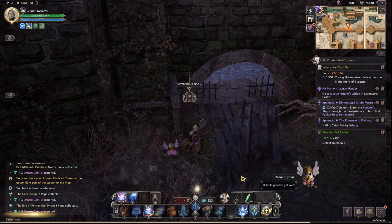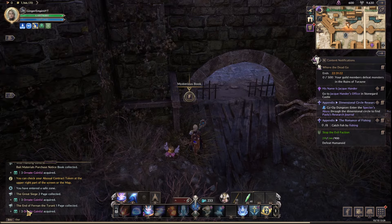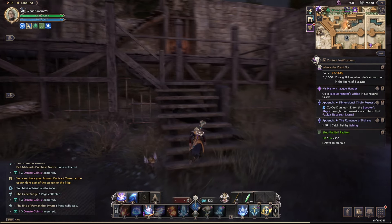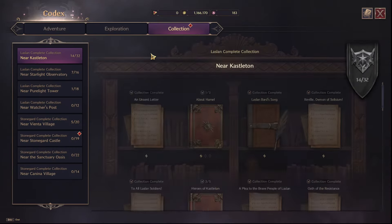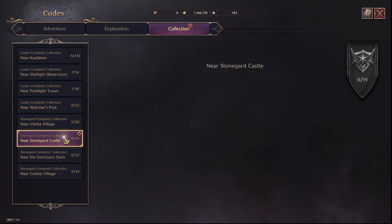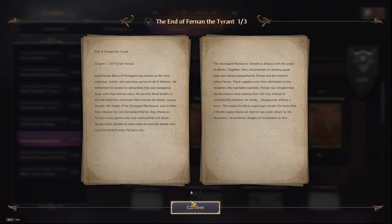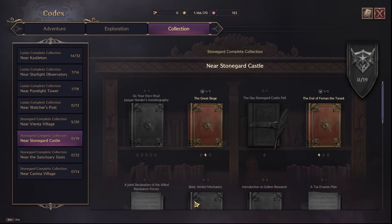Every time you find a book you have not come across before, make sure you're looting it to get those three coins, and keep an eye out for rewards — you will get larger rewards every so often. From what I understand, the Codex Collection is the only way to get these Ornate Coins.